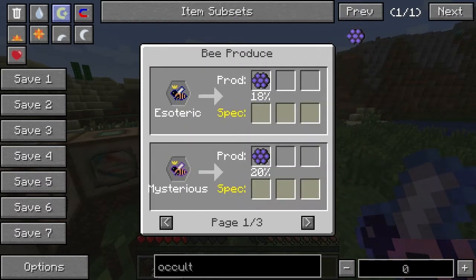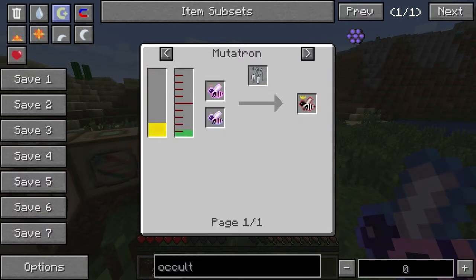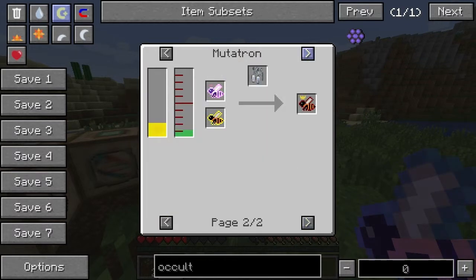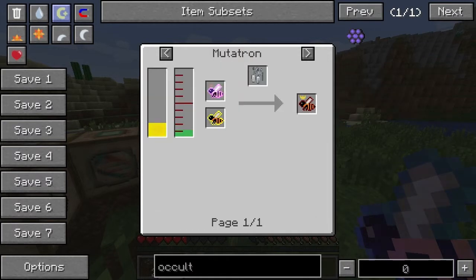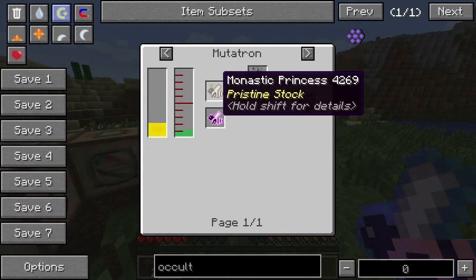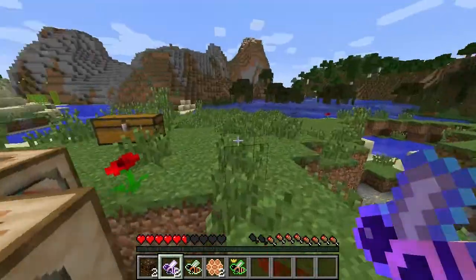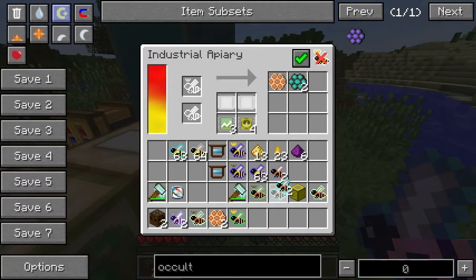If we go for the ethereal bee here, the ethereal is actually a top tier bee from the looks of it. We can mix the arcane, and the arcane is going to get us something further. Let me get to the pupil - it's scholarly bee, in pupil, in monastic. There must be a hive bee as well. So there are different ways to go about that. What do we have in here? We've got some charmed bees - let's just go back again.